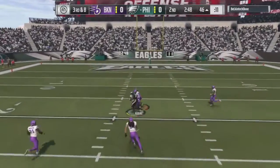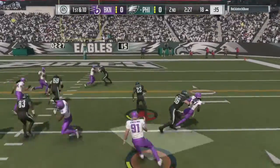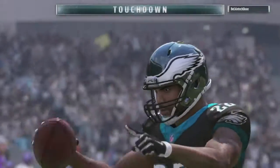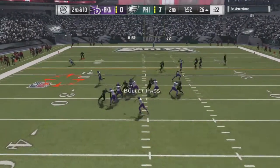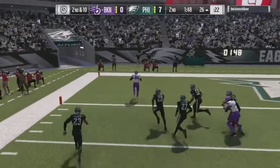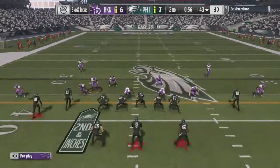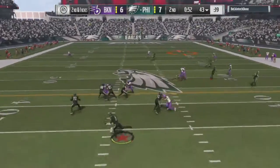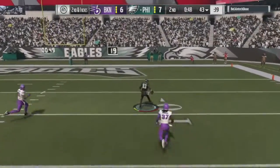I don't understand this concept with EA — how am I sliding and fumbling the ball? The only reason I'm so mad about that is because you're going to see in another video later on this week me doing the exact same thing, sliding and fumbling the ball. It's not just this game; it happens a lot for some reason. Maybe when they improved the game mechanics, that happened.